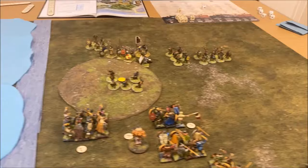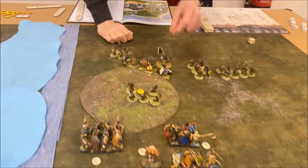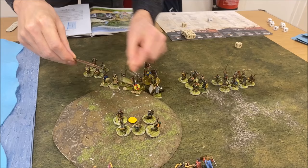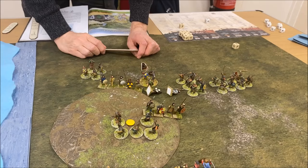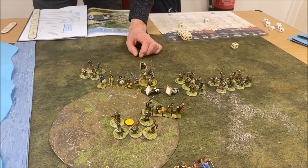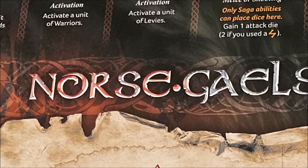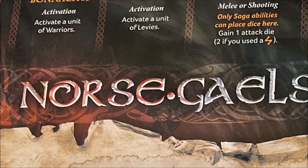Did you enjoy that turn, Graham? Yeah, that's why I wanted to play Norsemen. There's more — let's activate the unit of levy. I move them forward. Oh — how many sixes did I roll? I had four on there didn't I? I had Thor on my board. I stopped the game and had a quick look on the video — yes, there were two sixes, so two additional automatic hits for Bill to save.